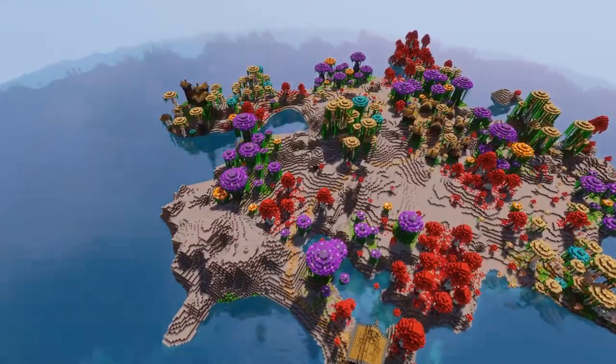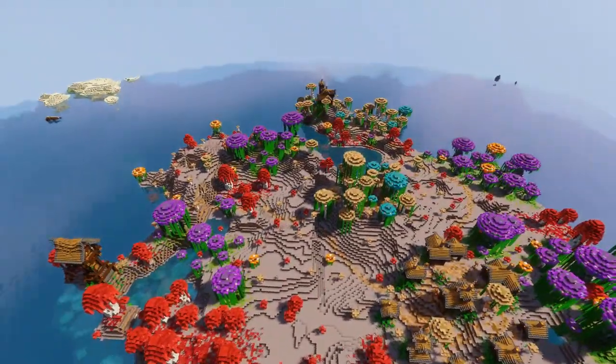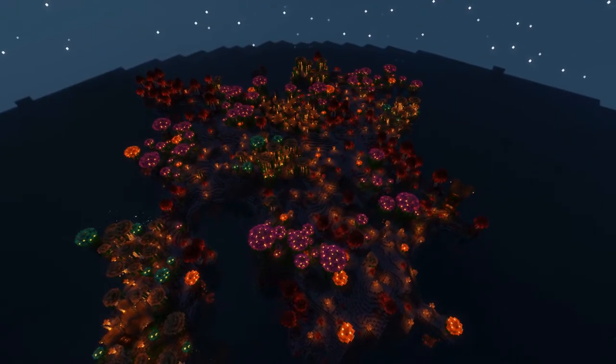At this point I was almost done with the island. The last thing I did was connect all the different structures with some paths and add lampposts along those paths to light it up at night.